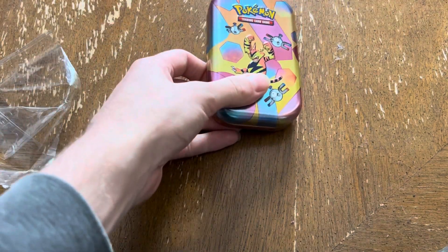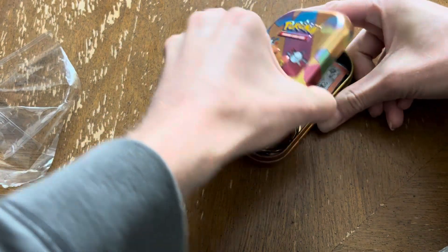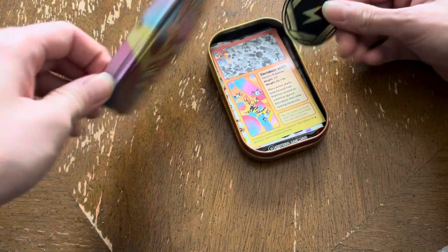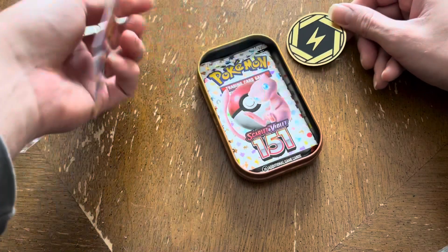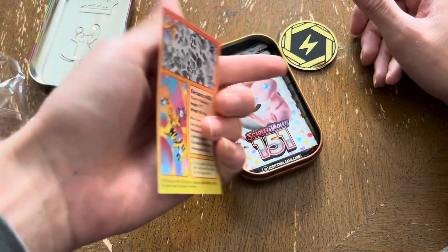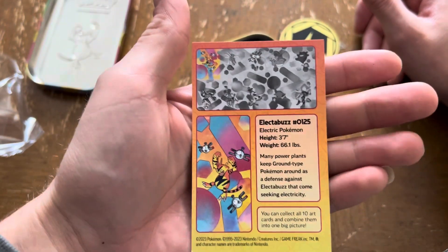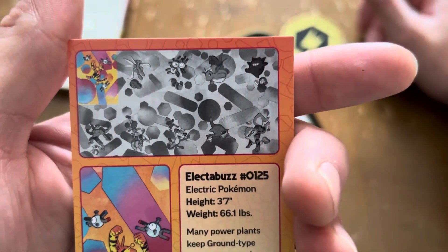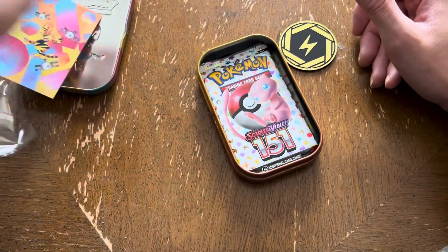I hope it does. Yes, it does! And we got the electric energy, because we got Electabuzz and Magnemite over there. It's pretty cool. There are 10 different tins you can collect — we got that one right there. Put them all together, get a nice little picture.